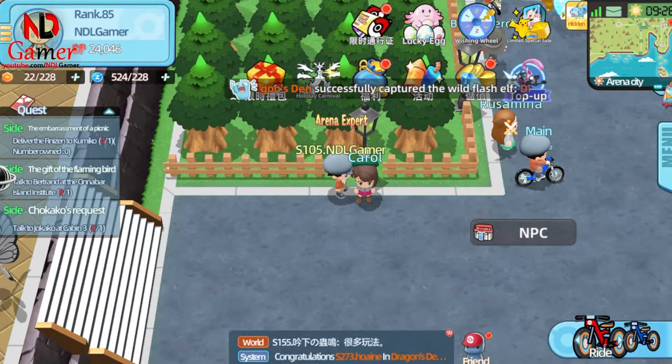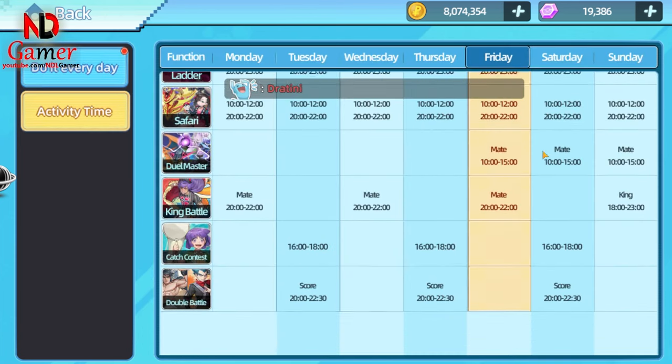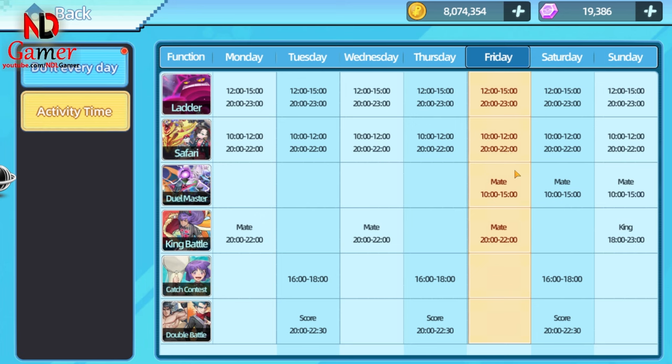Secondly, they've added an Activity Time feature that helps you track when different game modes open. You just need to click on the Opening Label next to the mode you want to play, and it will automatically take you there. Since I haven't reached the scheduled time, the Opening Label hasn't appeared for me yet.